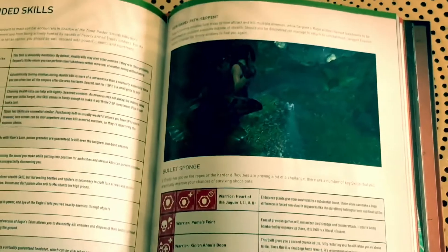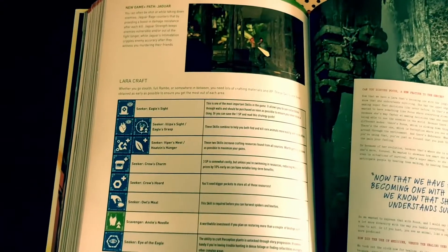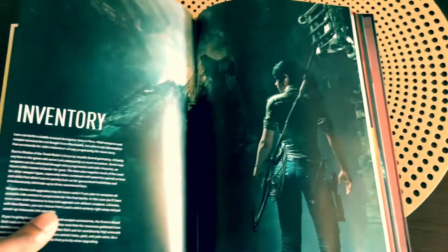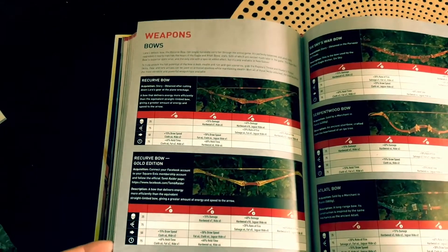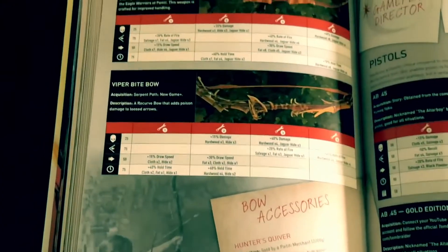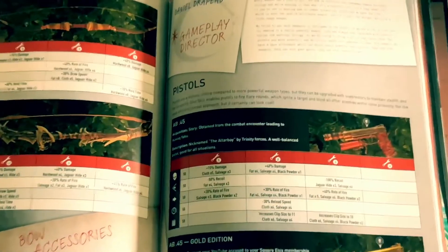This is a pretty great strategy guide — I would definitely recommend getting it. I'll definitely be using this book after my first playthrough to check out new game plus. The Lara Croft skill section is covered in detail too. You get a lot of value for 60 bucks. The inventory section shows you how to manage weapons — including bows like the Recurve Bow and the Gold Edition bow — all with full upgrade details. If you're a loot collector or want to be a completionist and beat the game 100%, this book is an absolute necessity.